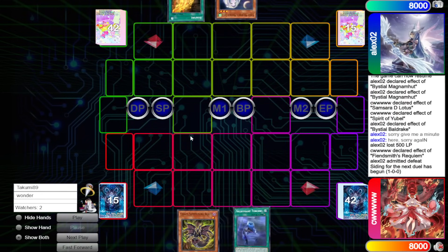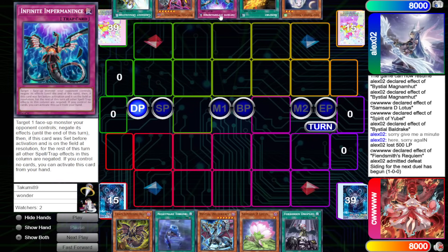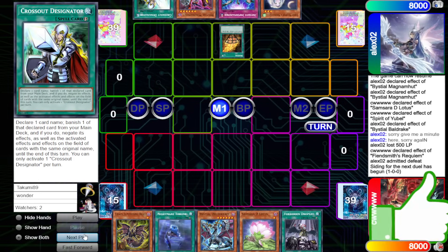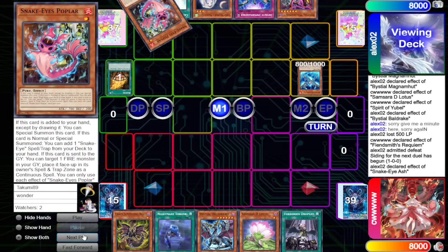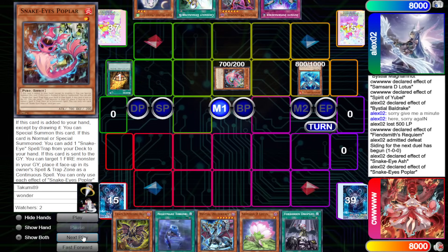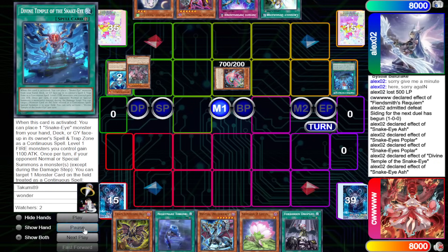Game 2 — Snake Eye will go first. CW has Chaos Summoning Beast, Nightmare Throne, Druid Swarm, Samsara D-Lotus, and Droplet. Alex has Mourner, Bonfire, Imperm, Bistial Magma Mutt, and Crossout. Activate Bonfire, go for Snake Eye Ash, Normal Summon effect — it's pretty much a copy of what we did last game. Snake Eye Ash, Poplar, Divine Temple, bring out Oak, Oak effect, Moon, Poplar, Spell Trabzone, make Requiem, Requiem effect to equip — I'll just fast-forward a little since it's the same exact combo.